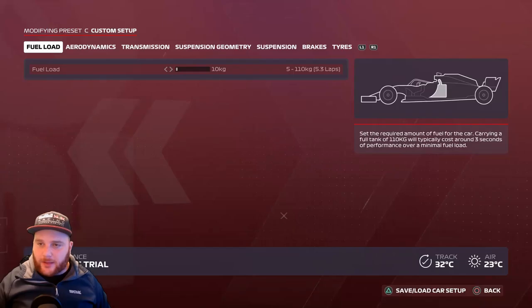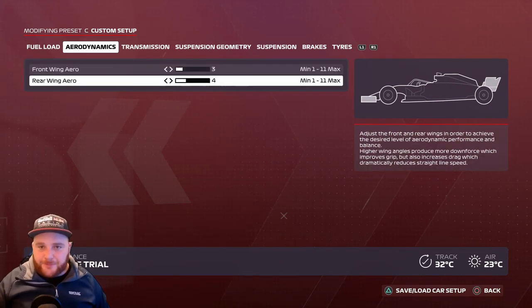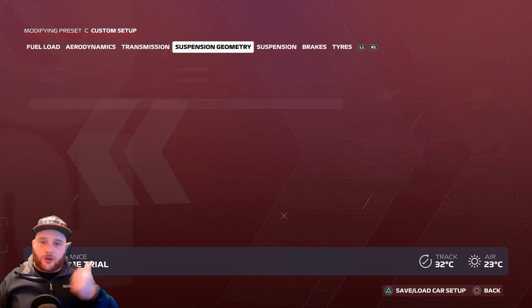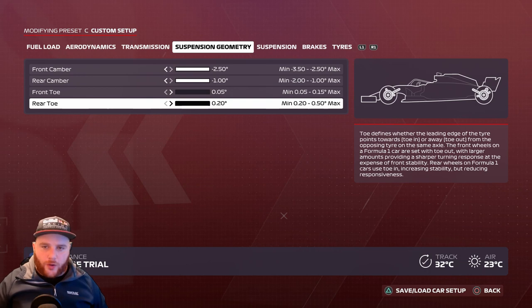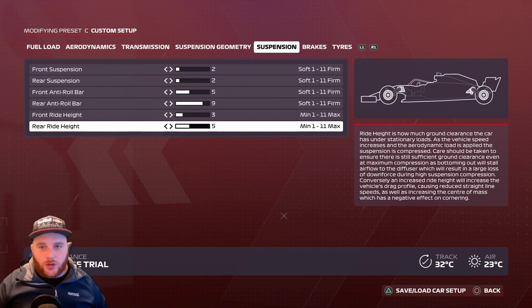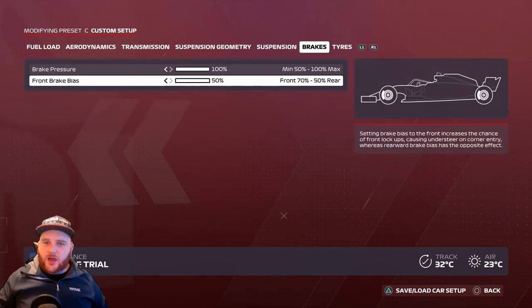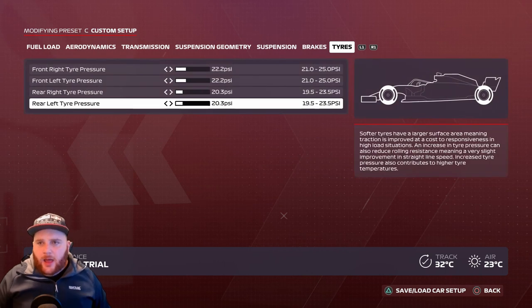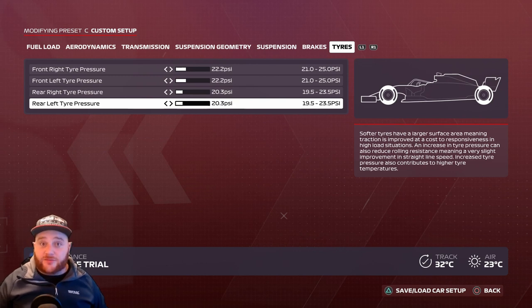France setup: Aerodynamics — front wing 3, rear wing 4. Transmission — 50 and 50. Suspension geometry — 2.50, 1.0, 0.05, 0.20. Suspension: 2, 2, 5, 9, 3, 5. Brake pressure 100%, front brake bias 50%. Tire pressures: 22.2, 22.2, 20.3, 20.3. I haven't shown highlights of these setups working because I wouldn't do it justice — you can check the time trial leaderboard yourself.